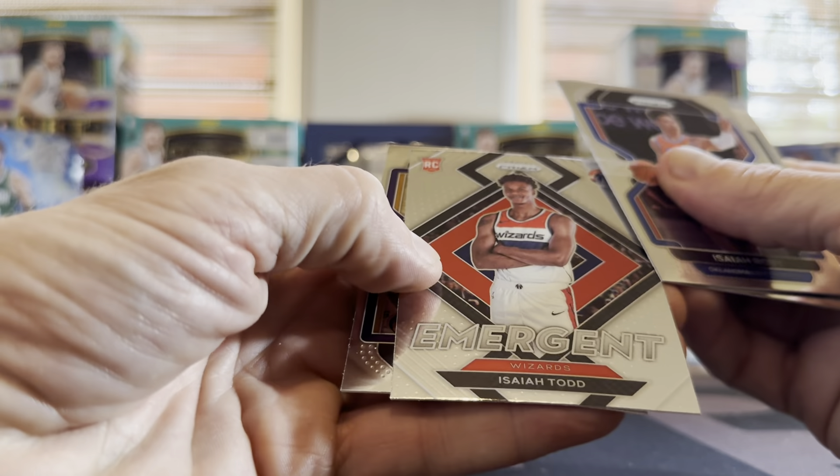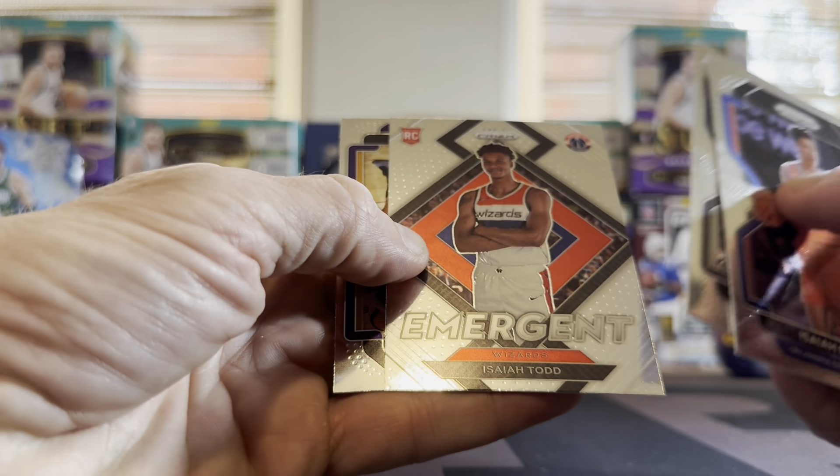We got an Emergent with Isaiah Todd. And how about a LeBron — it's just a silver LeBron. I always like to see a LeBron card though.